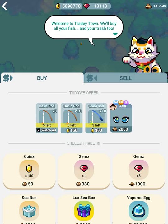Lucky says, 'Welcome to Tradytown — we'll buy all your fish and your trash too.' Lucky is the operator of this shop, and you'll see there's a selection of different rods you can choose. These ones you can watch ads for, so you don't even have to pay anything to go fishing. You just get free rods every day as long as there's your daily reset — all of these refresh every day. Your reset is 24 hours after you last claimed your reset the day before.